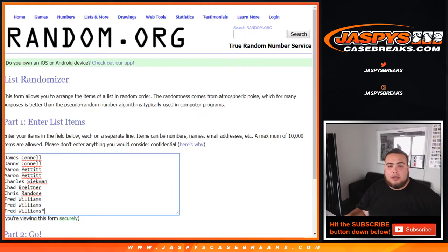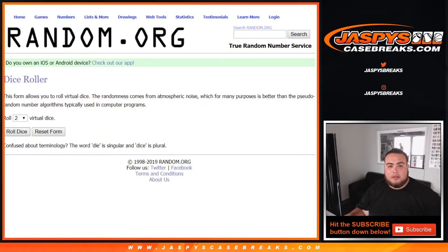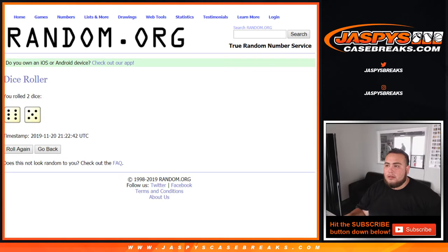Here you go. Let's roll the dice — James down to Fred. Zero down to nine, let's roll it. Six and a five — eleven times. Good luck.